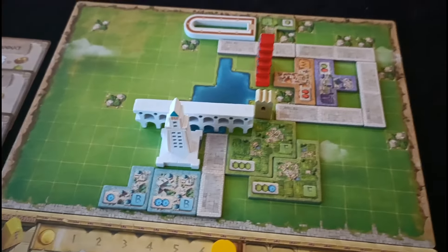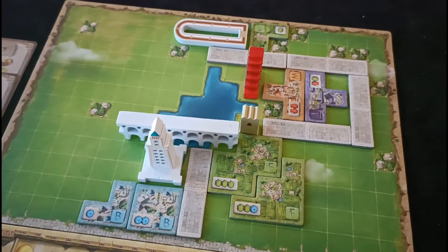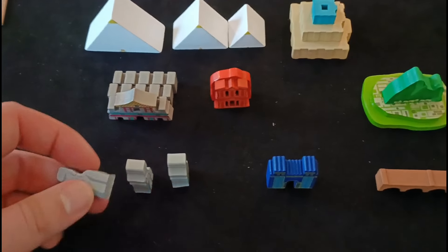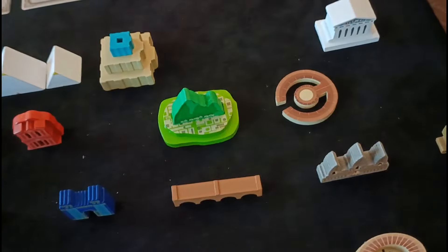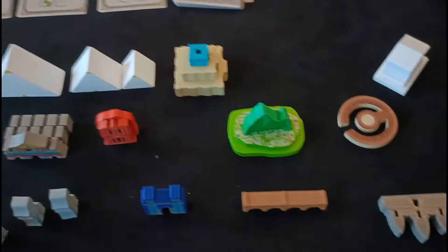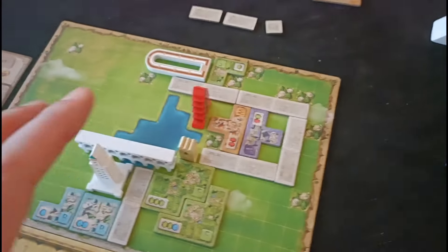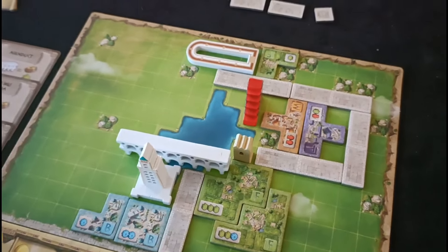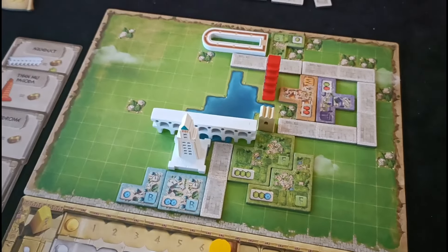This game looks fantastic on the table — the production is generally excellent. All the wonders look fantastic and are very distinct from one another. It's very cool when you get to build huge pyramids on your player board that just tower over everything. You've got ziggurats, the Great Wall of China, Easter Island statues, Machu Picchu, the Pantheon, and even Trojan horses — a good variety of historical world wonders that really pop on the table. That mixture of cardboard tiles and 3D structures looks great and is very unique and distinct from anything else out there.